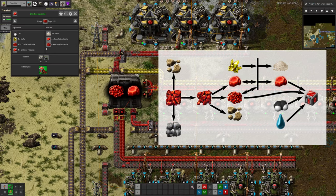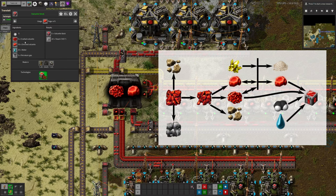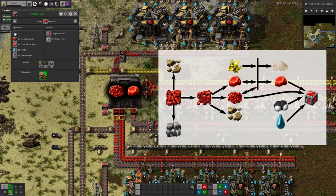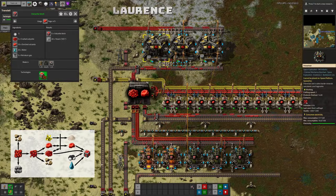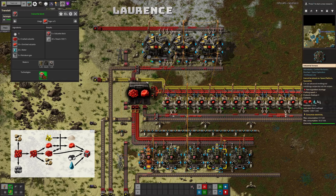This allows you to increase the amount of enriched Vulcanite you've got, which is important because you then need to combine crushed Vulcanite, enriched Vulcanite, water and petroleum gas to get the Vulcanite blocks — the things you actually want for later in the system. So here we have these three steps: we're doing the pulverising, we're doing the enrichment, and we're cooking it into the blocks.